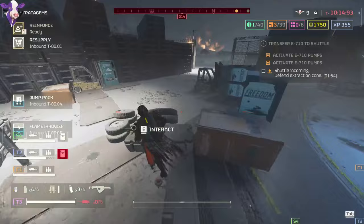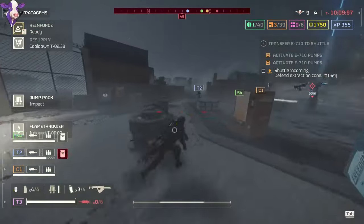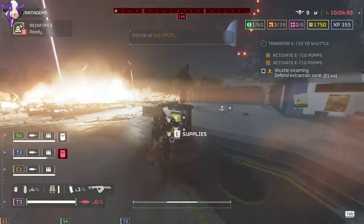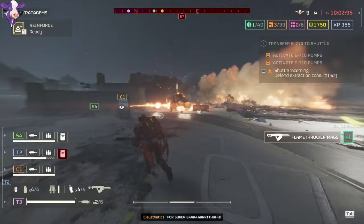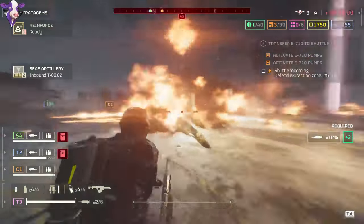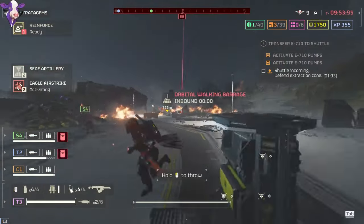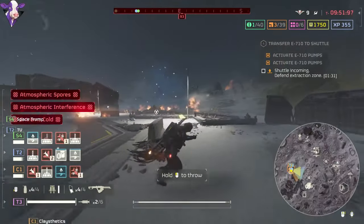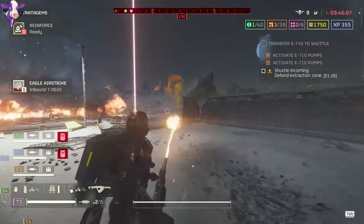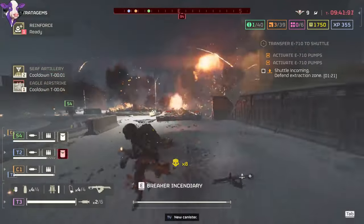Those are the main things I've noticed with the flamethrower only one day into the update. Let me give you my starter loadout for this weapon. I will be streaming the flamethrower live later on YouTube a couple hours after posting this video, so if you want to see how this loadout works, catch my stream — and if you're seeing this the next day, I'll add the playback to the description. For the loadout, you're going to want at least two stratagems to deal with bile titans, a backpack, and then the flamethrower as your fourth stratagem.